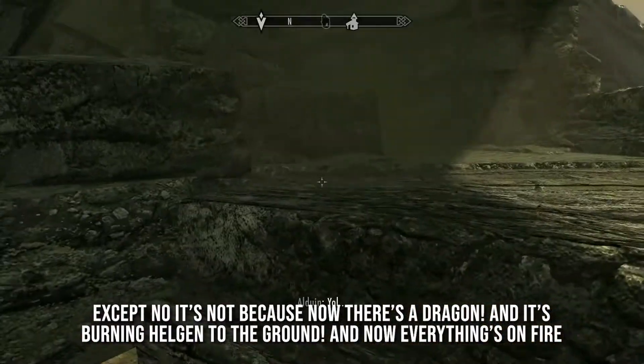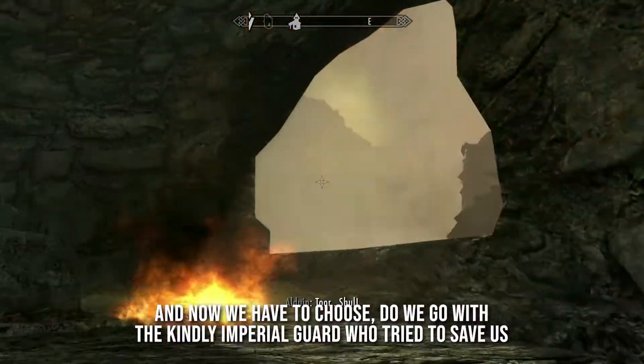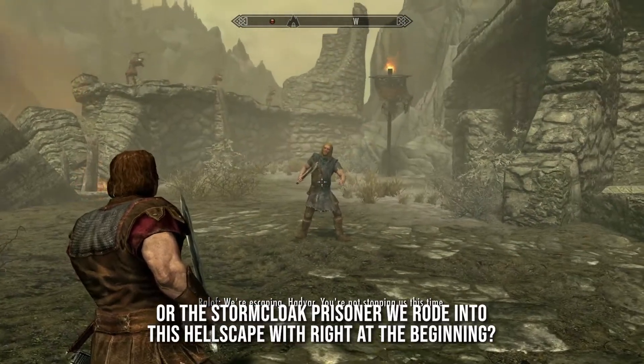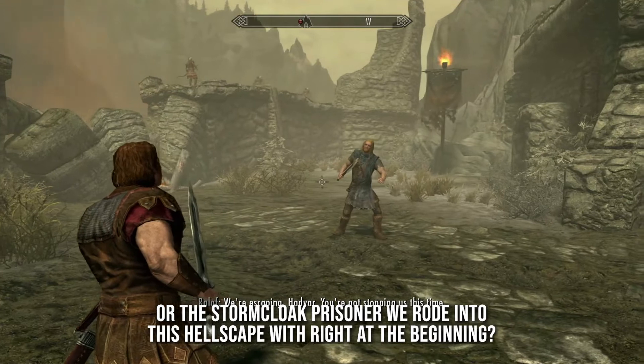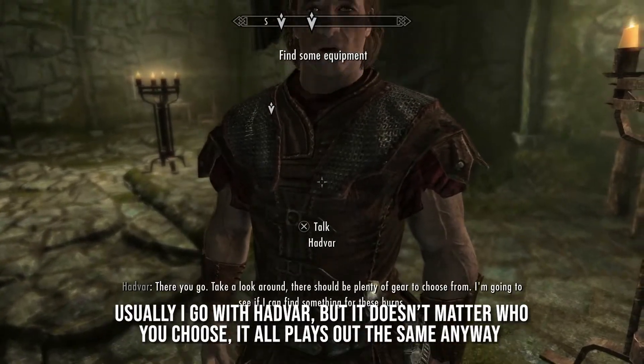Character newly formed, it's time to be summarily executed for a crime we didn't commit. Except no it's not, because now there's a dragon, and it's burning Helgen to the ground, and now everything's on fire. Now we have to choose — do we go with the kindly Imperial guard who tried to save us, or the Stormcloak prisoner we rode into this hellscape with right at the beginning? Usually I go with Hadvar, but it doesn't matter who you choose — it all plays out the same anyway.